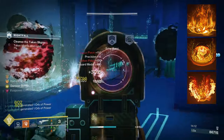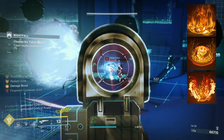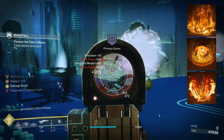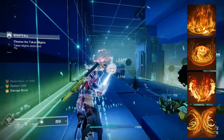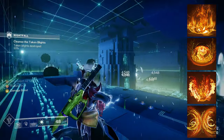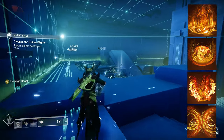After that, we are taking Ember of Ashes so that you'll apply more Scorch stacks from all sources. We are trying to create as many ignitions as possible and this makes it that much easier to do so. Finally, we are taking Ember of Char so that solar ignitions will spread 60 Scorch to targets damaged by the ignition. Since we have Ember of Ashes, this is bumped up to 60 from 40 and will cause even more ignitions, leading to more grenade energy and more damage overall.